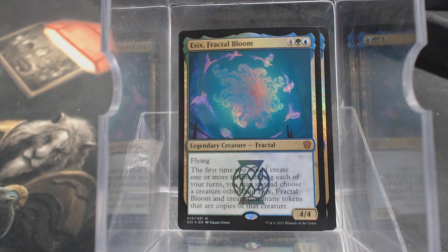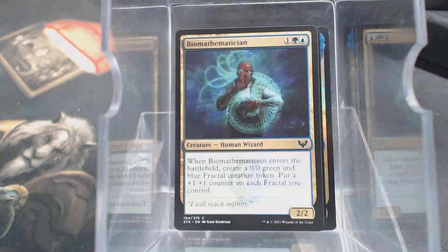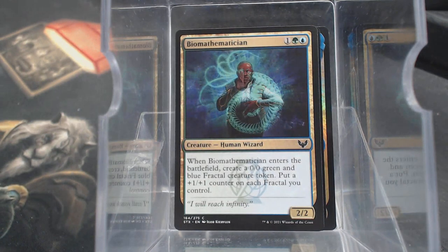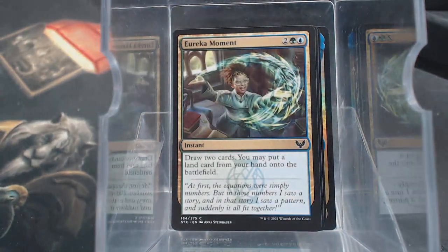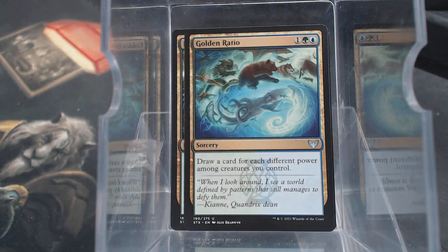Then there are a few cards from Strixhaven proper. Biomathematician - that's a mouthful. We have the Eureka Moment - draw two cards, you may put a land from your hand on the battlefield. It's in between. The Golden Ratio: draw a card for each different power among creatures you control. So 0, 1, 2, 3 - kinda neat.